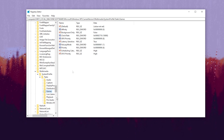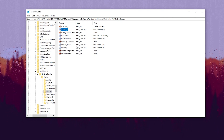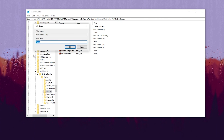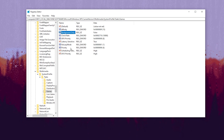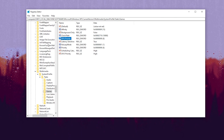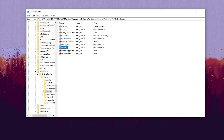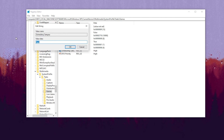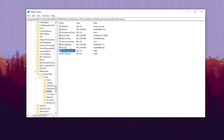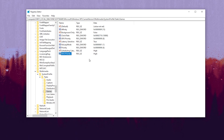Inside Tasks, find the Games registry key and follow these settings: set Affinity to F and hit OK; set Background Only to False and hit OK; set GPU Priority to 8 and hit OK; set Priority to 6 and hit OK; set Scheduling Category to High and hit OK; set SFIO Priority (input delay) to High and hit OK.